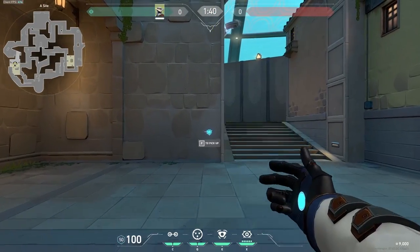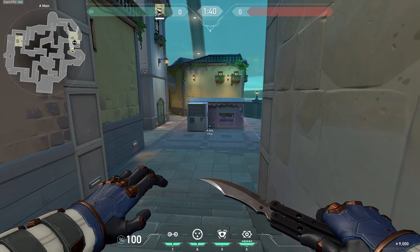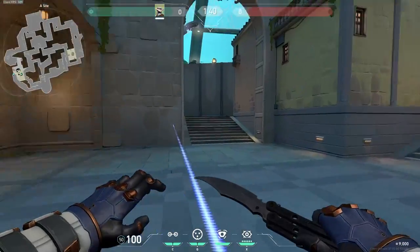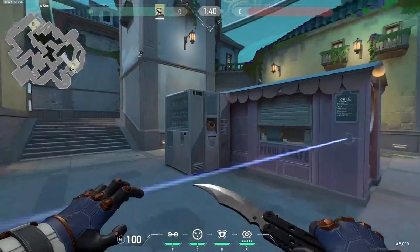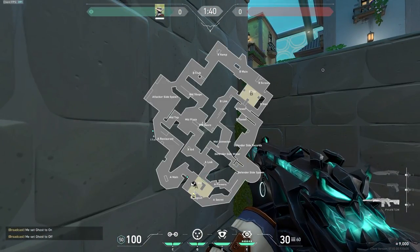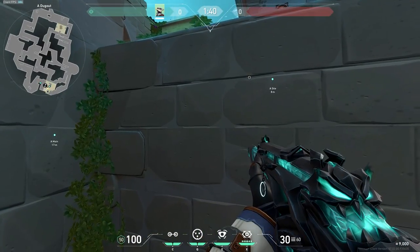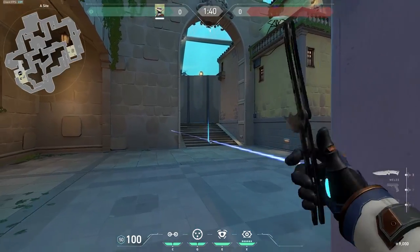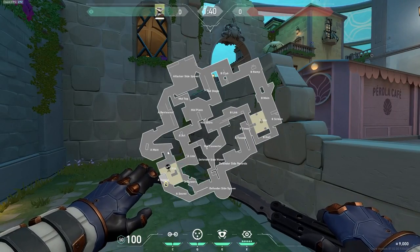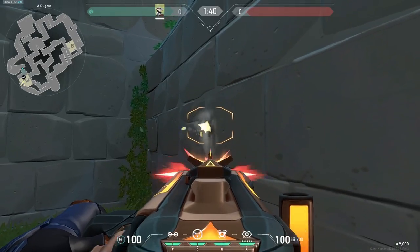Sometimes if the enemy team is storming onto the site — maybe they have a Gecko who insta-plants and their Jett dashes in — I like having this tripwire because it allows you to wallbang everything from as soon as the barrier goes up all the way to site. You can ping the general area through a smoke — they won't expect it — and just spray through the wall.